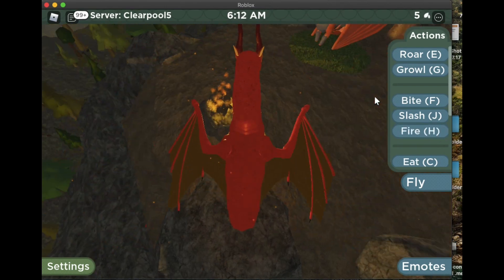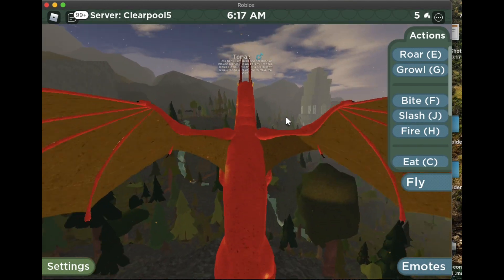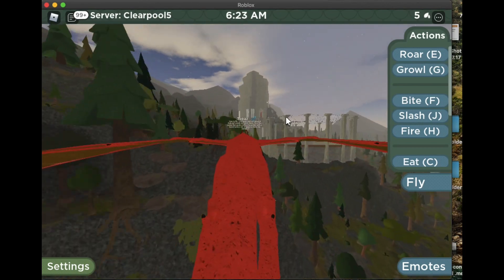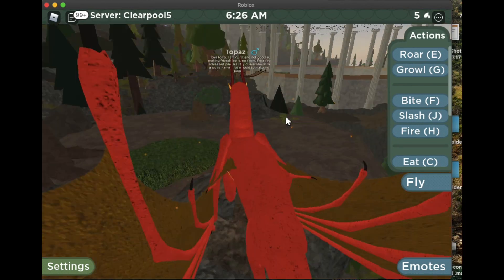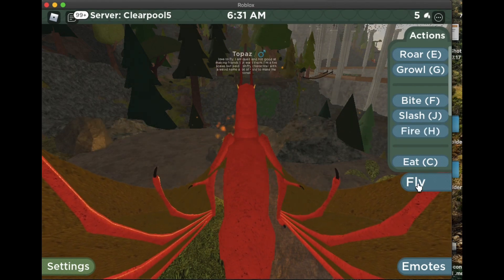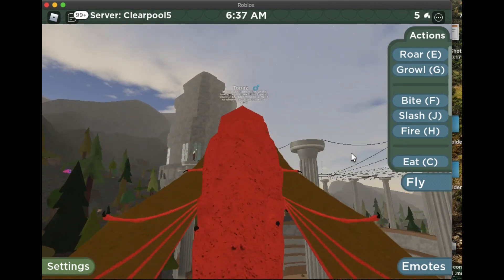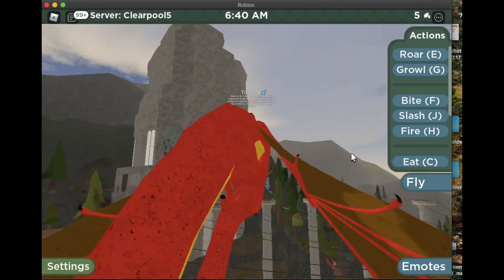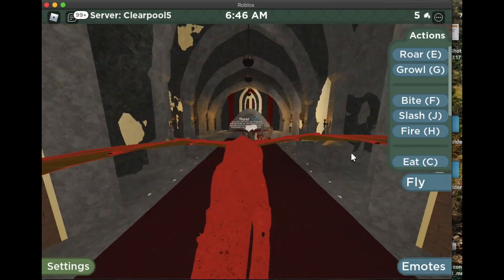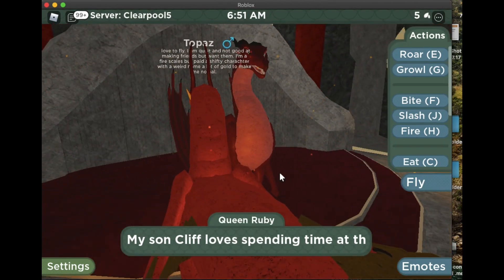Now we need to fly to the next campfire. This should be the last one if you didn't miss any. It should be saying something like 'one to go' or 'six out of seven' when you light them. If it doesn't say that, you either didn't light it or it was the wrong one. Now let's fly to Ruby and she'll say something like 'Congratulations, you did a good job — now you can be in my army' and you will have unlocked access to the armor.